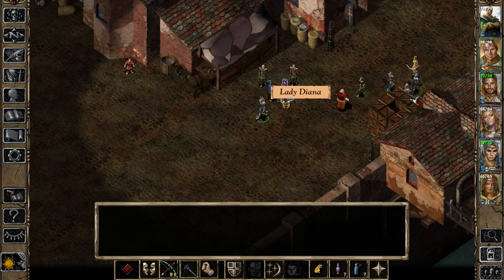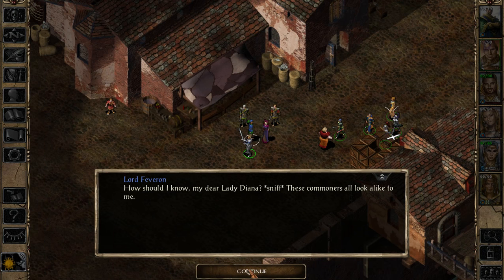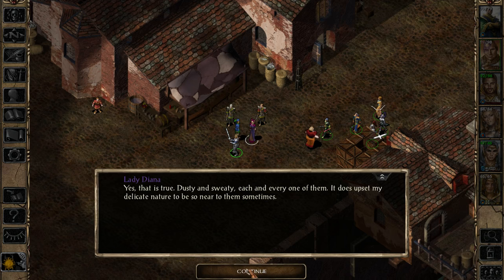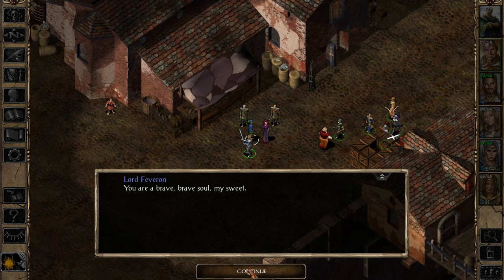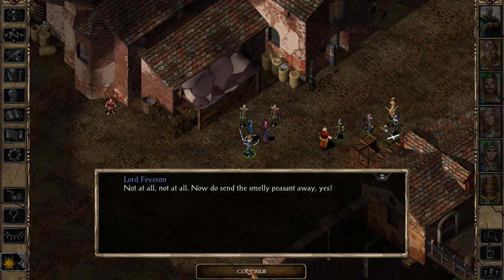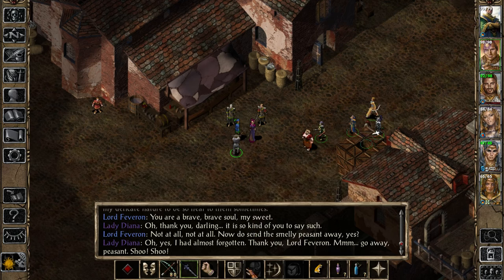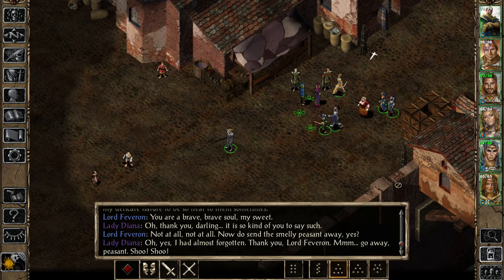Did I talk to these guys? What do you think of Lord Fevaron? Is this the one we were supposed to come here and see? Oh, how should I know, my dear Lady Diana? How these commoners all look alike to me. Dusty and sweaty, each and every one of them. It has upset my delicate nature to be so near to them sometimes. You are a brave, brave soul, my sweet. Thank you, darling. Do send the smelly peasants away, please. Go away, peasant choo-choo.